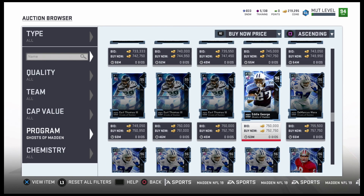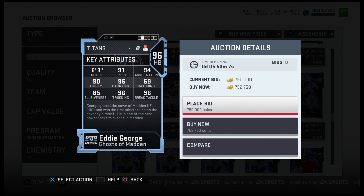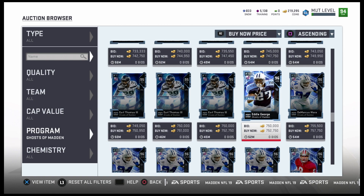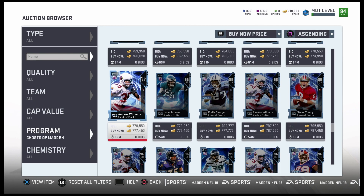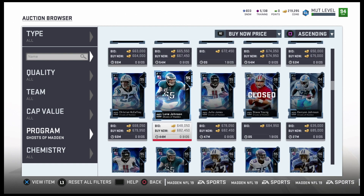Eddie George — he's cool, but I just prefer to have Derrick Henry. Derrick Henry's faster and has great trucking. This card is still a good card though — if you're just going for the overall, go ahead and pick him up. But I think that is the final card that came out.